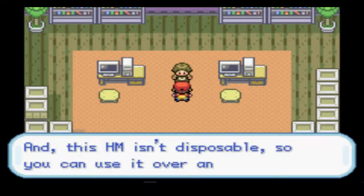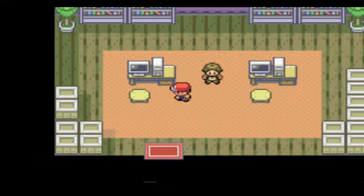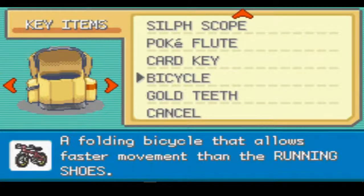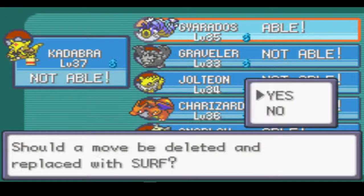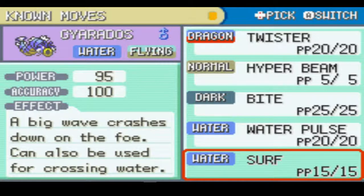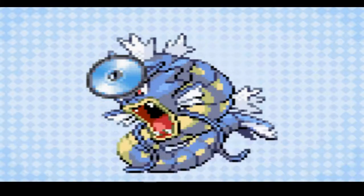Pokemon will be able to ferry you across water using it, and this HM isn't disposable so you can use it over and over. You're super lucky for winning this fabulous prize. Where's the warden guy though? We've got his teeth. I want to give him back his teeth. But we are totally going to be teaching Gyarados surf. Snorlax is also able to learn surf — excuse me? Surf is actually a pretty solid move — its power is 95 and its accuracy is 100. I say we get rid of Twister and replace it with Surf. I feel like Twister is a good one to forget.